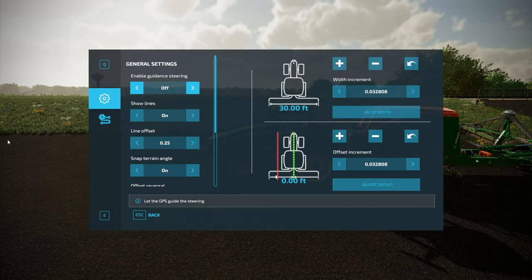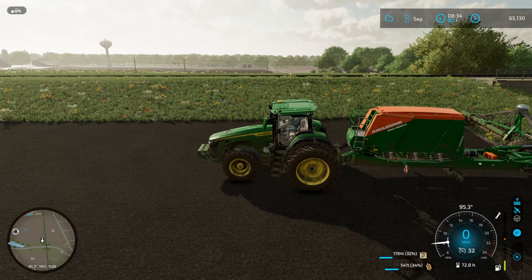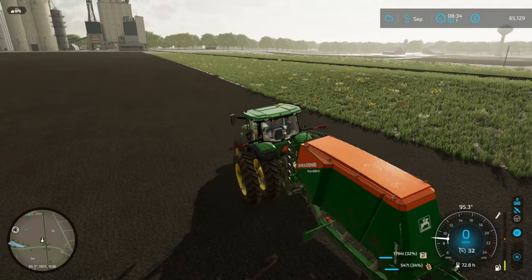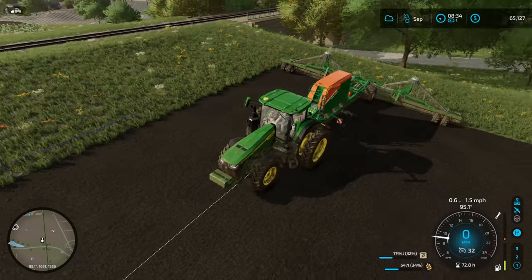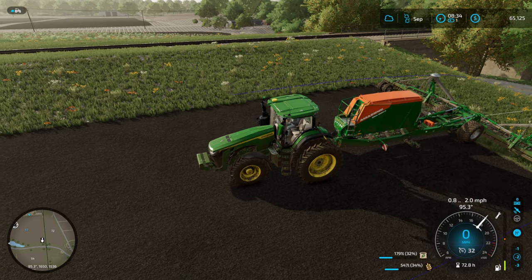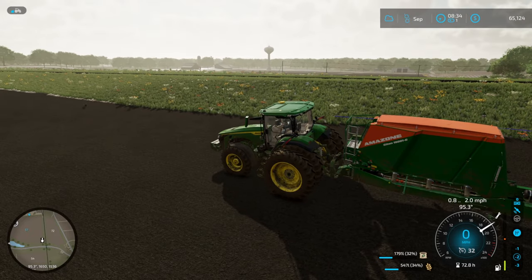Alt C, Ctrl S - let's see, I believe this is going to be 90 degrees as well. Oh, is it not showing the lines? There they are. And we'll get an auto width on that - that looks like it should be pretty good. Turn on the planter.